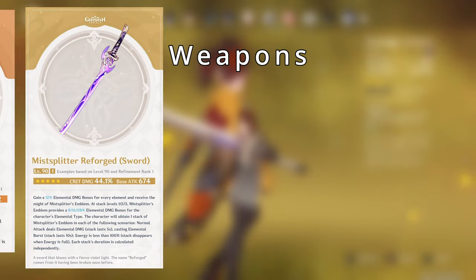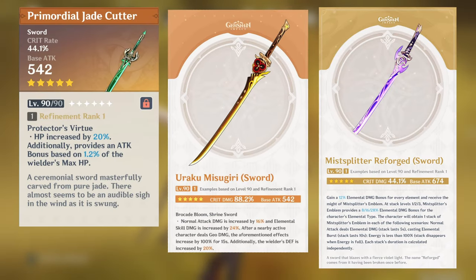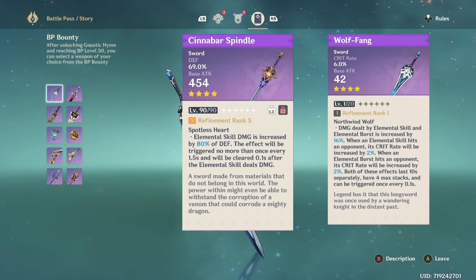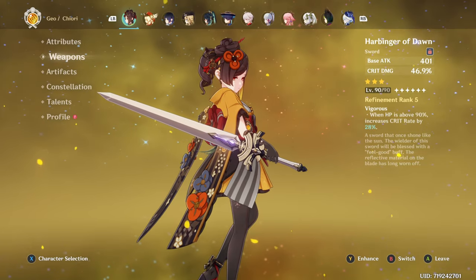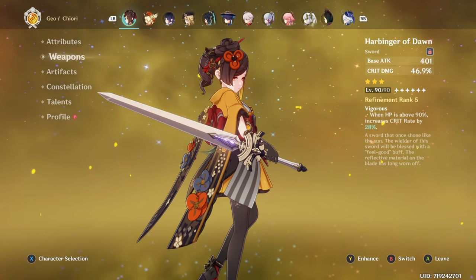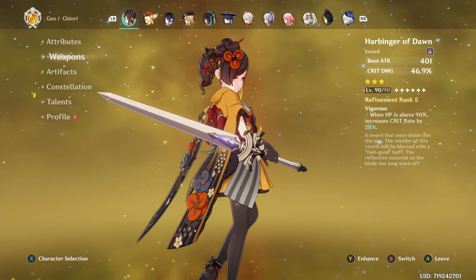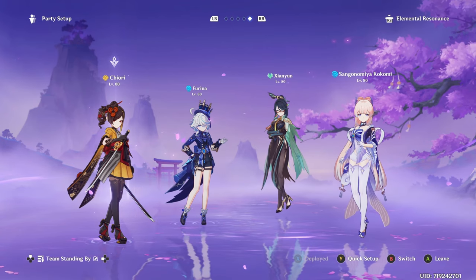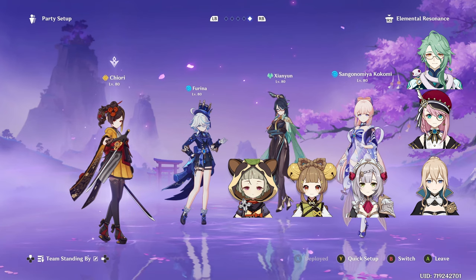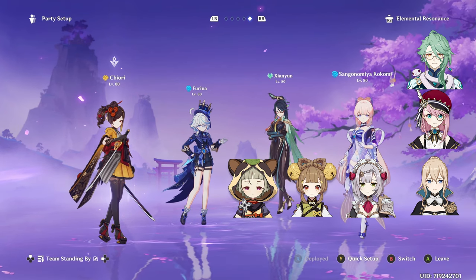When it comes to weapons, your best in slot is her signature weapon Uraku Misugiri, followed by Primordial Jade Cutter and Mistsplitter Reforged. You can also use Wolf's Fang from Battle Pass, Cinnabar Spindle, Festering Desire, and Harbinger of Dawn, which works really well with Chiori due to her being off-field most of the time. The only drawback is you need a really strong healer, or you won't be able to maintain the weapon's passive.